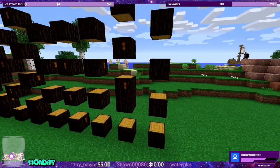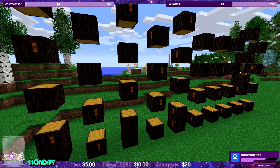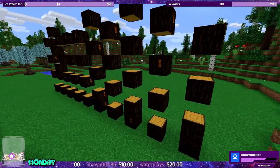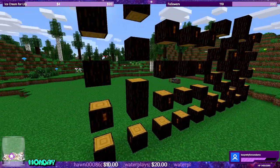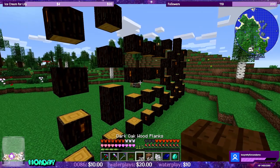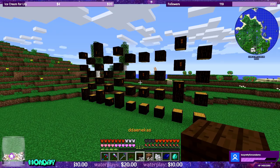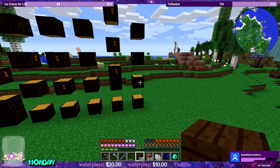Every single one of these blocks has one resin node on it. And as long as I'm careful, these guys will resupply themselves each time I harvest from them. And like I said, you can fill in the middle with rubberwood, make them look like perfect trees without leaves. You could even attach leaves to the top of it to make them look like trees again.